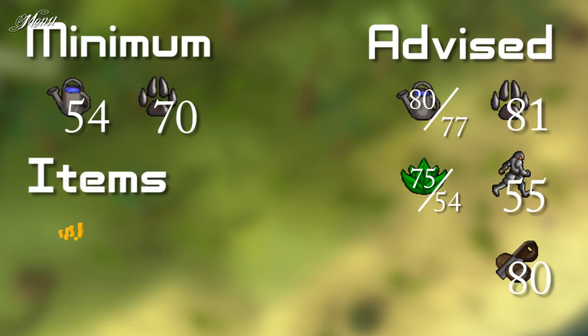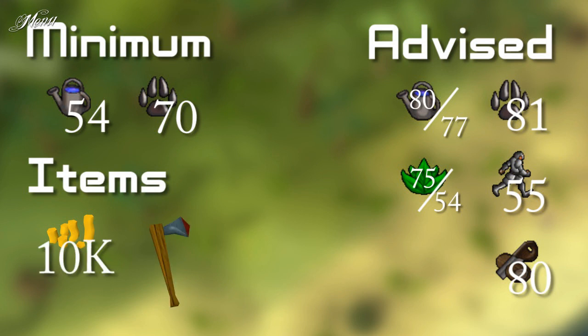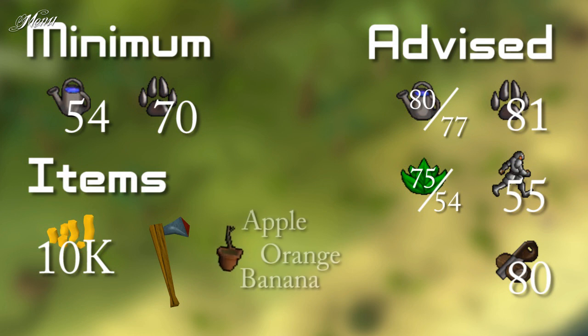You don't need to bring a lot of items. Just some cash — 10k is more than enough — and a hatchet, any kind will do. When you plan on hunting all Jadinkos, bring an apple, orange and banana tree sapling.